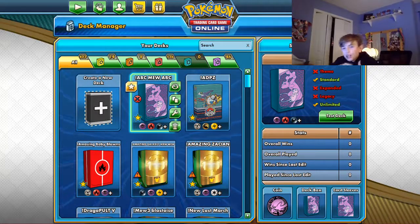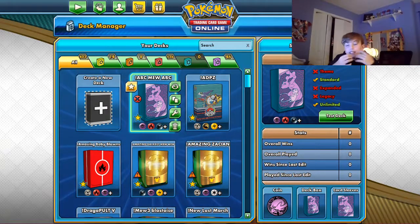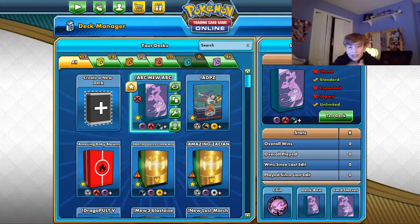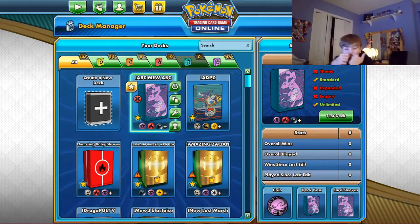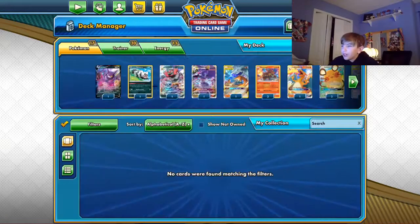Yo, what's up guys, welcome back to another video of West Pokemon. In today's video we're going to be looking at the best deck I think that is playable in the standard format right now, and that deck is Mew and Mewtwo. This deck is just amazing — it has so many pivots, it can push your opponent into a terrible spot, and you can just hit hard with it.